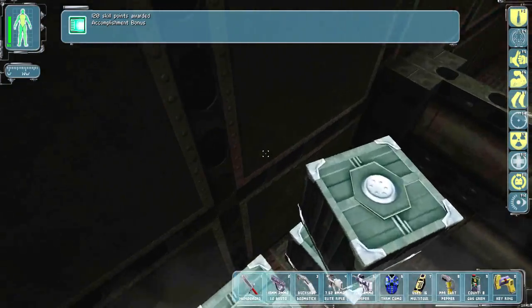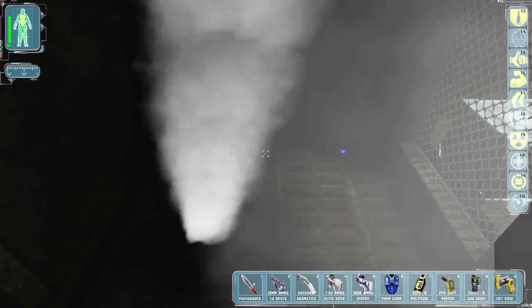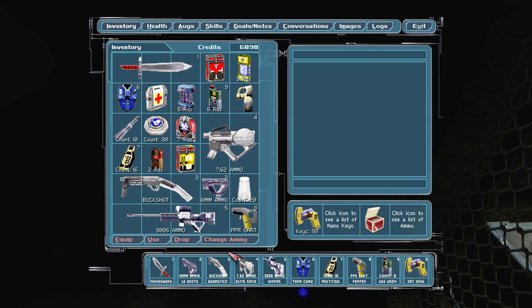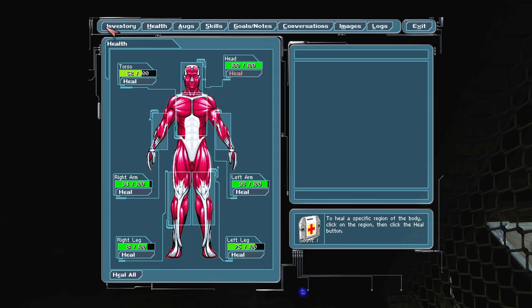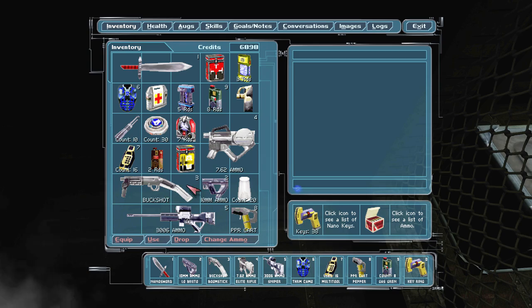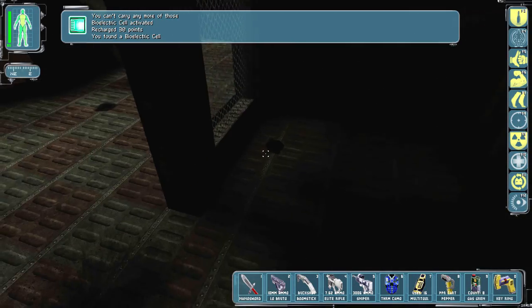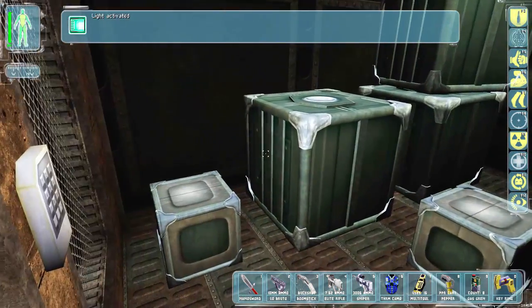We'll have a look down here so you guys can see. That was the try-hold weld well - we can also carry more bioelectric energy. Debating whether to use anything - I don't need anything. Whoops, I didn't actually use it, I equipped it - that's what I did. What else is here? Ammo. Pretty much nothing else is here.